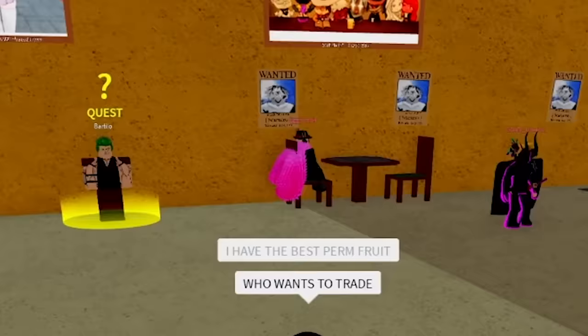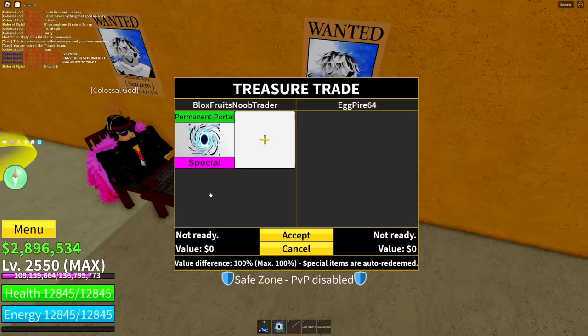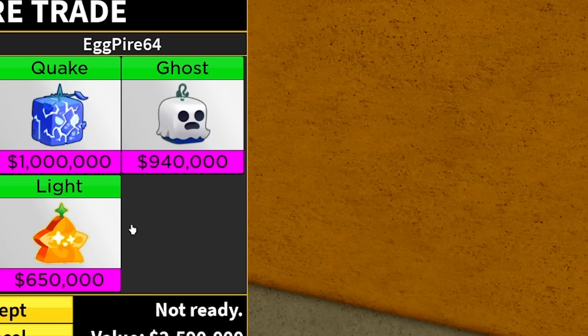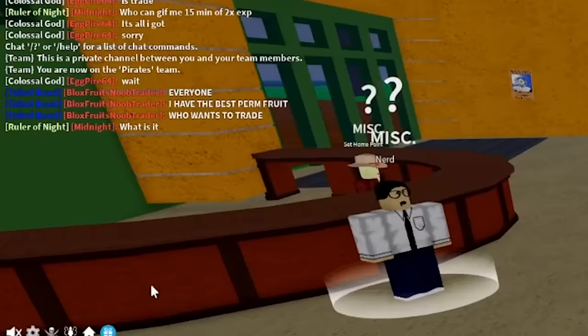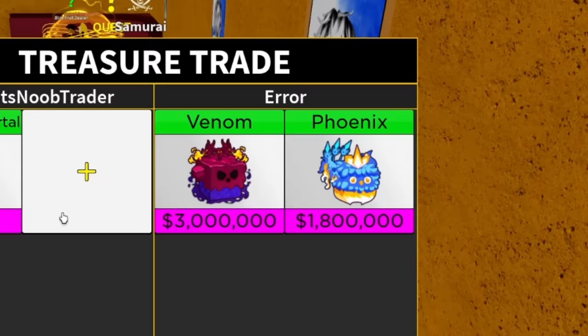We got one guy sitting down by himself — we're gonna sit down and see what he's got. Perm portal. His name is Egg, and he put a quake fruit, a ghost fruit, and a light fruit. I'm sorry Egg, but that is not a good enough trade — I'm gonna have to cancel that. One guy said 'what perm you got?' Portal. He's got Venom and Phoenix. Sorry buddy, that is just not gonna cut it at all.